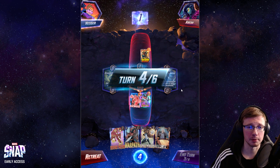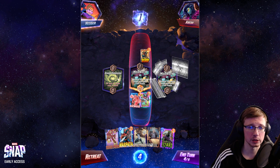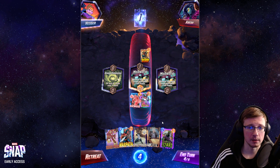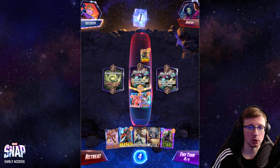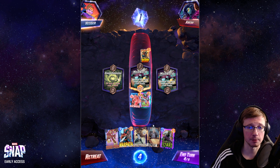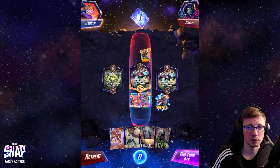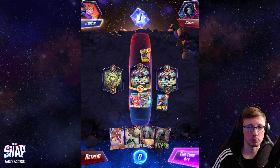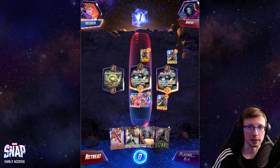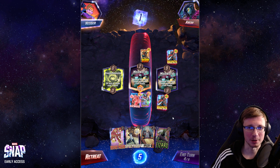I'm thinking about dropping Cosmo over here because he's definitely gonna contest this location. We're starting, so let's drop Cosmo — whatever he plays it's gonna get denied. There we go. Bishop is not a reveal card. Oh, there's Mojo World here too — wow, okay, this is gonna be tough. We won't be able to play those cards next turn because they're gonna be more expensive. I'm thinking about dropping Warpath here, then we're gonna drop Lizard.